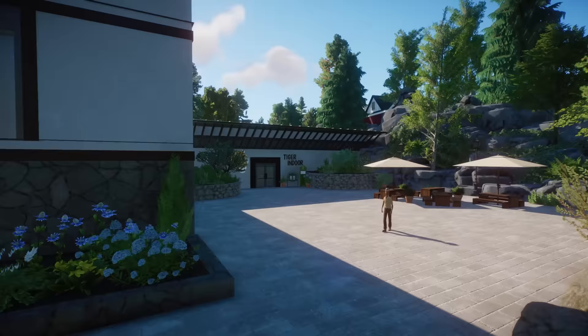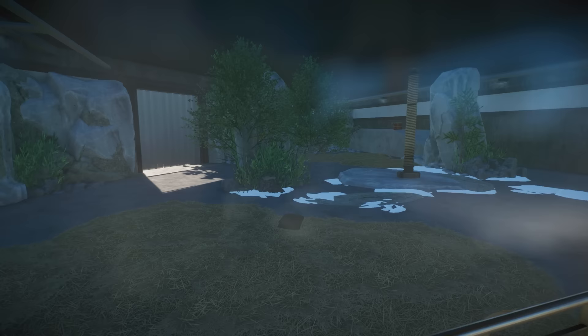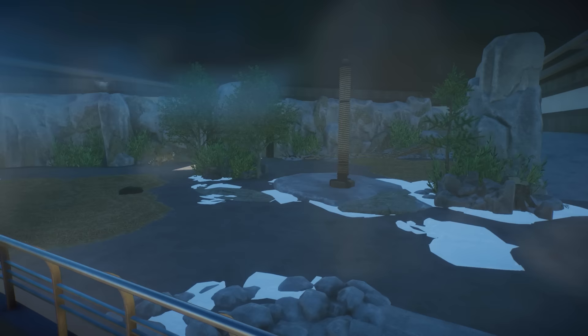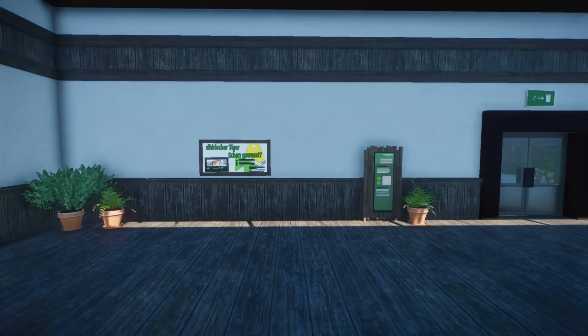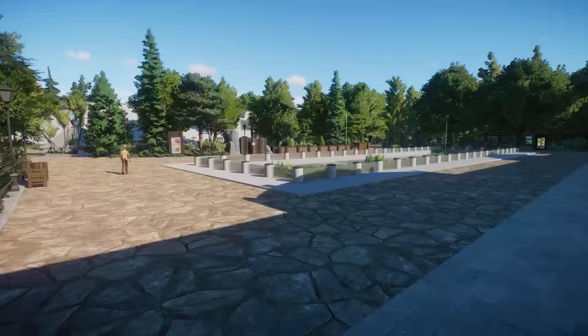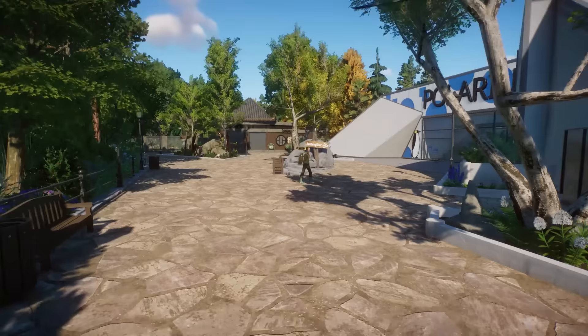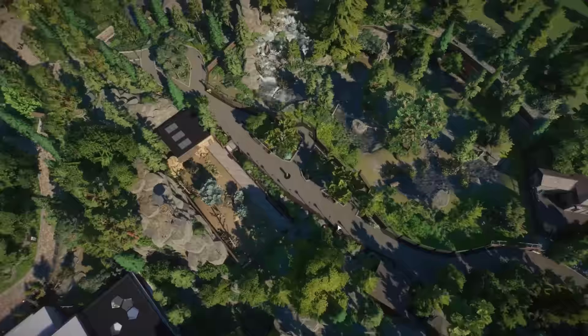Tiger indoor! Oh wait — there is another! Oh that's so cool, a little indoor area to keep warm. This is a really nice area. I like how spacious it is and that you tried to theme it with a little bit of rocks and snow patches. I really like how you set this all up. Also nice for the guests — if it's super cold they can warm up at the indoor building.